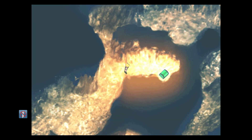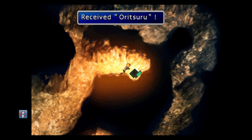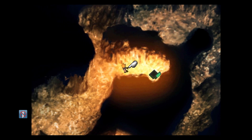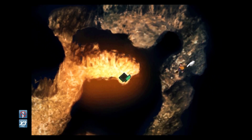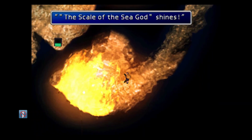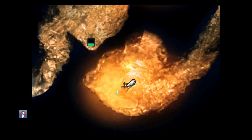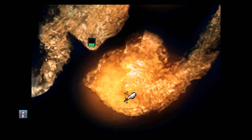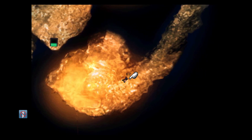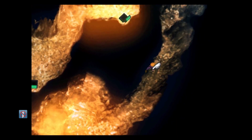Once the fire goes out, it'll reveal a chest containing the Yuri Tsuru - that is a weapon for Yuffie. Make sure you pick that up. Then after that, head down here. The scale of the sea god shines again and it'll reveal a materia. It is the Steal as Well materia. Basically what that does is you attach it to a magic or a summon and it'll give you a chance to steal.